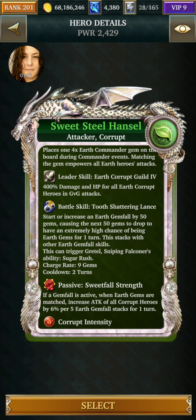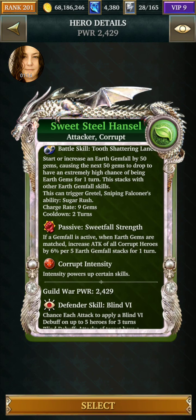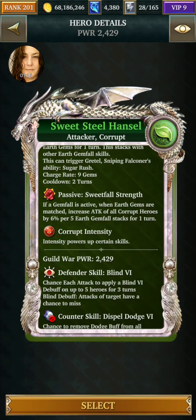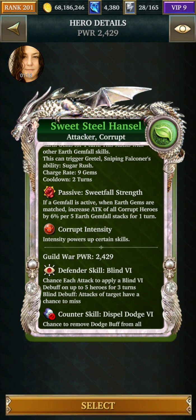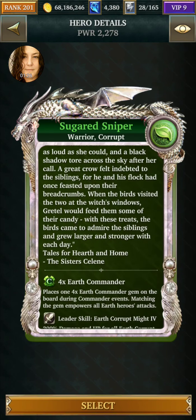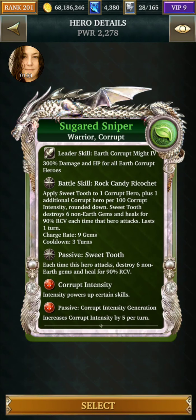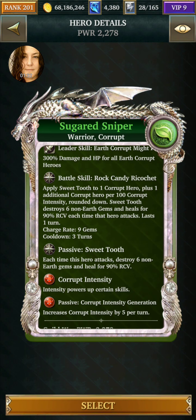He's for GvG attack leadership only, but he creates a gem fall so that's good damage. He increases all of the corrupt damage per five gem fall stacks, so yes, definitely going on. The other one I have for that event is her, which will boost corrupt and destroys six non-earth heals — she heals and destroys.